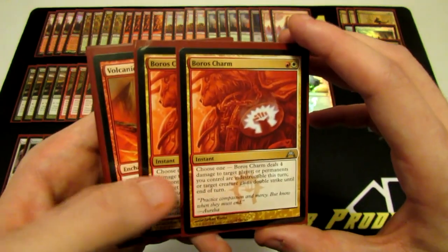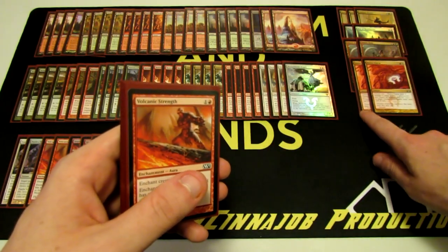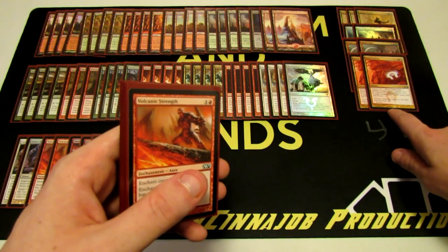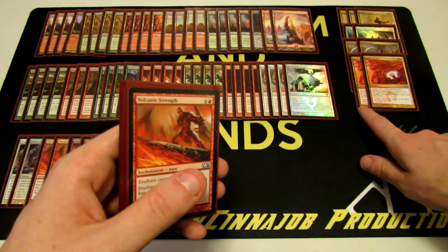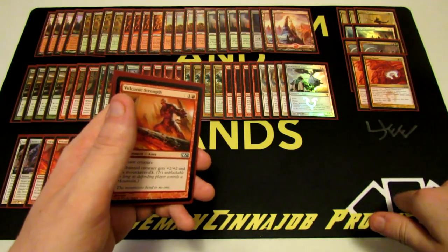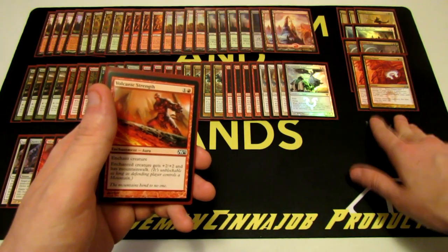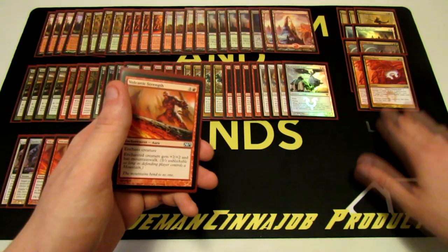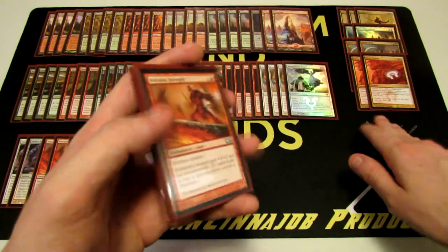Then we have Boros Charm for decks with a lot of heavy removal. I also like using it against control so they don't get the advantage of a turn-four Supreme Verdict wiping our board. Boros Charm gives all our creatures indestructible — it's basically the 'my dudes are indestructible, GG' card. Pretty much against anything with a lot of creature removal, I'm going to side Boros Charm in.